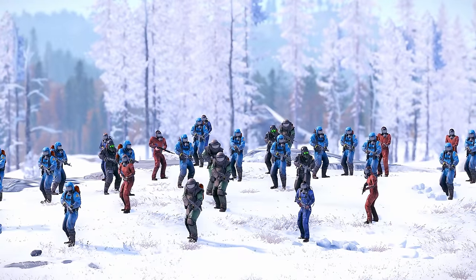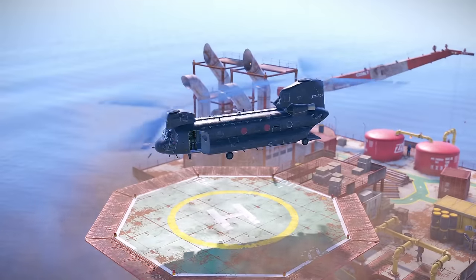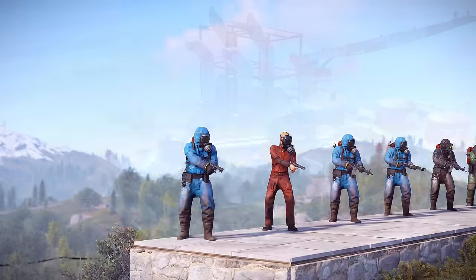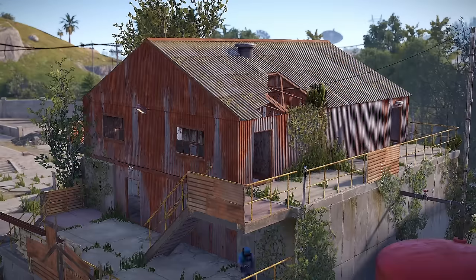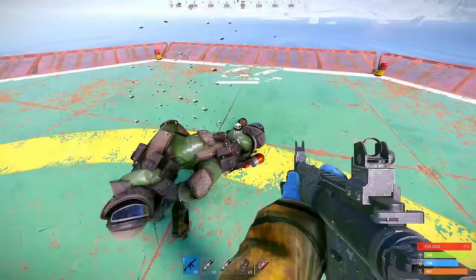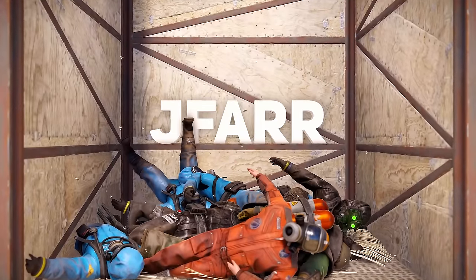Scientists are everywhere. They have been found roaming the roads, around monuments, and getting in the way of your events. We'll look at each tier of scientists and their health, damage, behaviour, attributes, and loot tables. Hey guys, Jafai here, and let's get started.